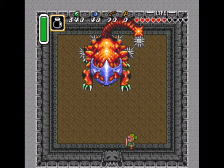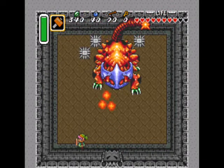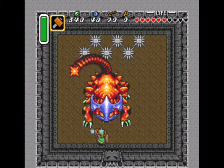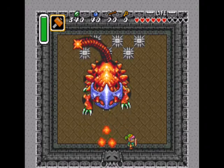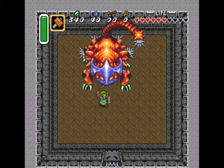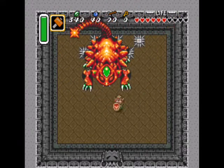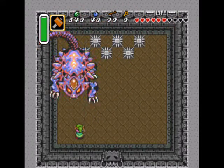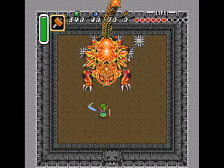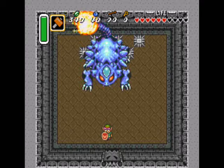The bomb blast exploding on this thing is very, very picky — you might want to use the hammer, it might be easier. You do have to get really, really close. Wind Waker has a boss called the Helmerock King, who is very clearly inspired by this boss in that you have to destroy his mask. The Helmerock King is a bird, and the Helmasaur King is like a scorpion or something. But it's clearly a throwback boss.